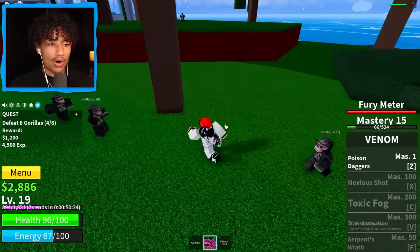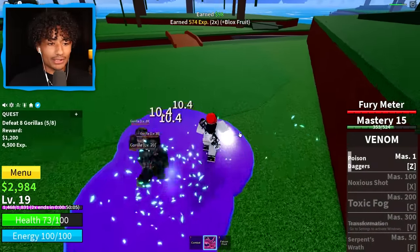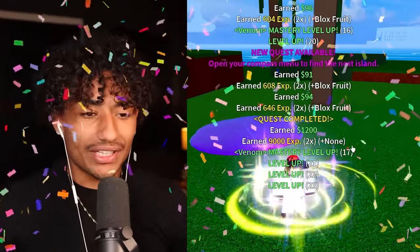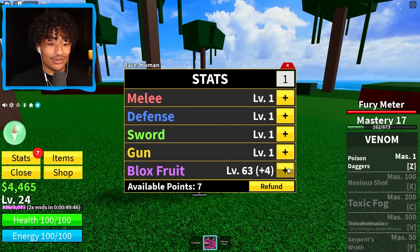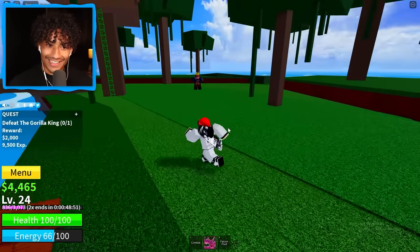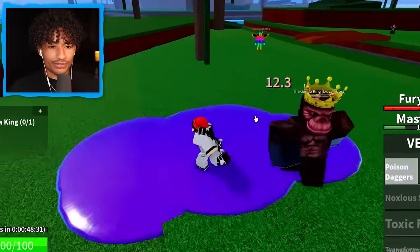We have 15 extra stats — this is already almost level 100, that is actually insane. Gorilla King, how's it going? How's the family? You're dead. Poison daggers — we can kill Gorilla King so fast with the Venom Fruit, it's insane. Blox Fruit level 85 — absolutely insane. Since we killed the Gorilla King, we got to spend more Robux and spawn them in again — I kind of hate doing that. 50 Robux down the drain. 15 minutes down, we still have 45 minutes left, mastery 18, we're level 33, and our Blox Fruit is almost level 100. We're speed running this right now.